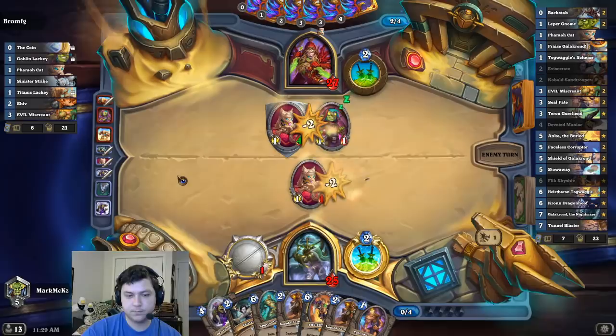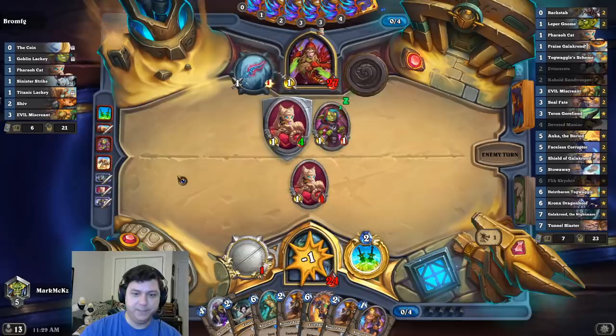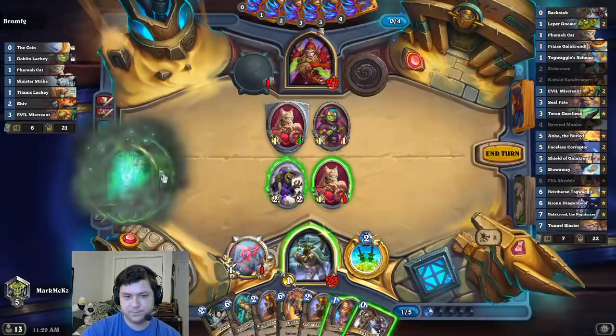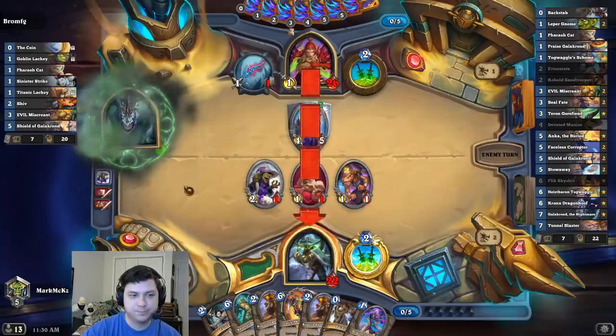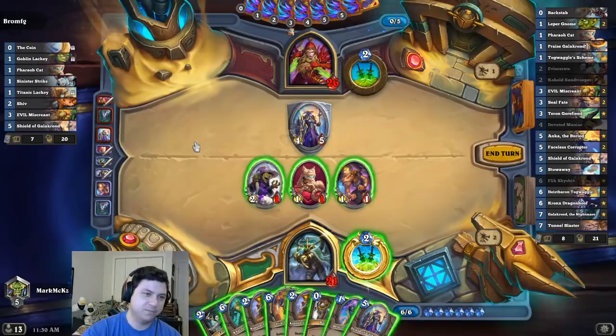I can probably clear the board next turn - maybe not actually. My face, my face, okay sure. I don't even need to use that really. I guess I could and save the lackey in case I draw a Heist Baron - I'm gonna get another one here anyway, so I don't know, we'll see. Yeah, let's play it. Galakrond - this guy likes to hit me in the face, not entirely sure why. Do I just flick that? It's like that or Edwin, right? I was gonna flick it.